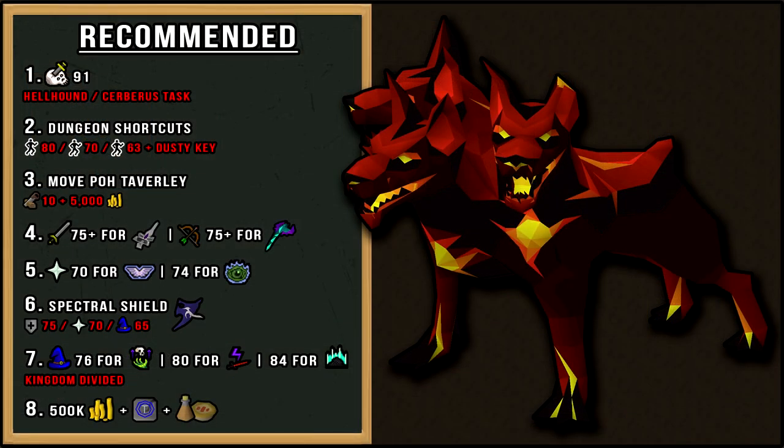Let's start by talking about recommendations. In order to kill Cerberus, you need to have level 91 Slayer and also be on a hellhound or Cerberus slayer task. You're allowed to use wild pies to give yourself a plus 5 slayer level boost and they heal 22 hit points each. Taverly dungeon also has three useful shortcuts and each shortcut will save you a lot of time running. You can use summer pies to give yourself a plus 5 agility boost as well, and they also heal 22 hit points each. Moving your POH to Taverly is also very useful as it offers one of the quickest ways to travel.